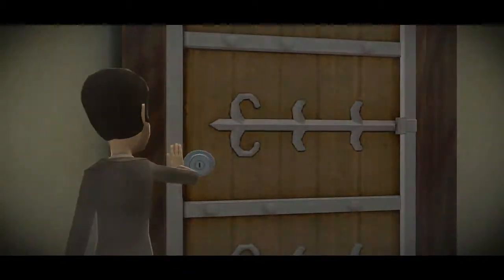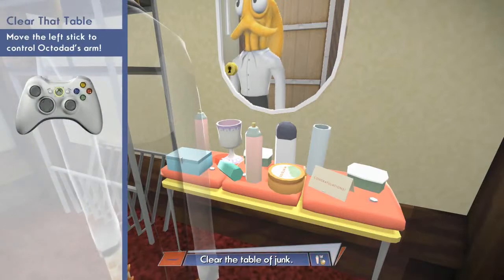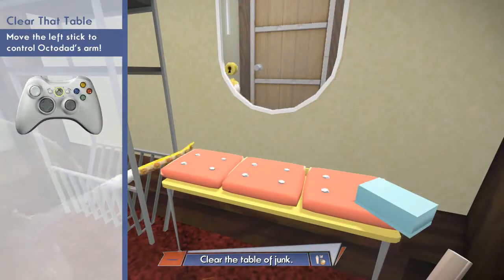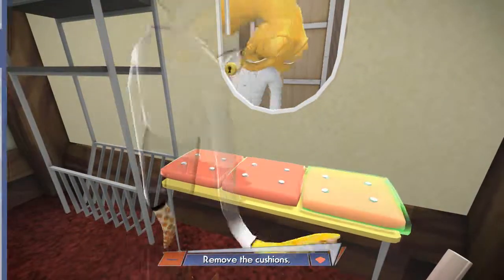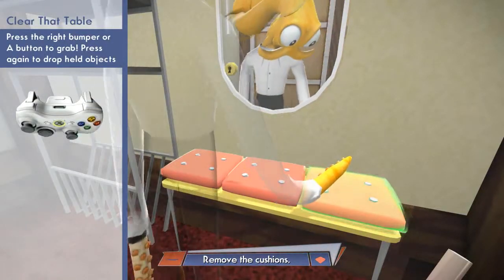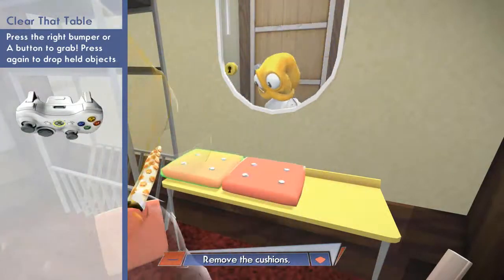That's the big shock of the moment — that he's not dressed. Alright, so we're going to learn how to play here. Move the left stick to control Octodad's arm. Clear the table of junk. There we go. Now remove the cushions. Press the bumper or the A button to grab. I like that little suction cup sound.